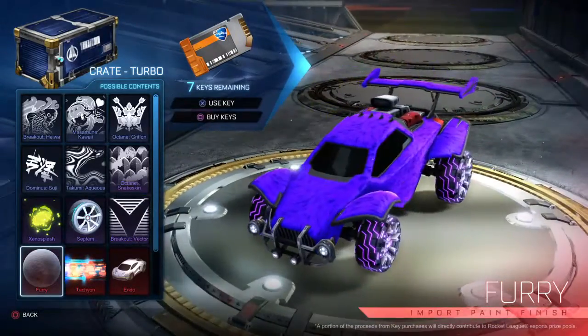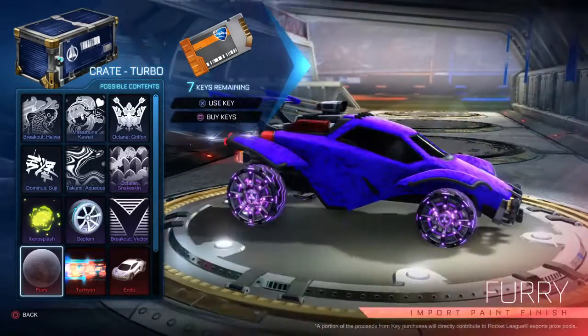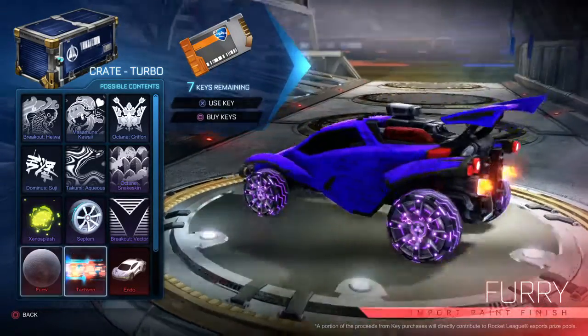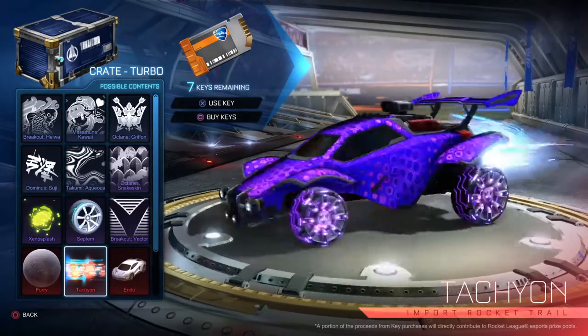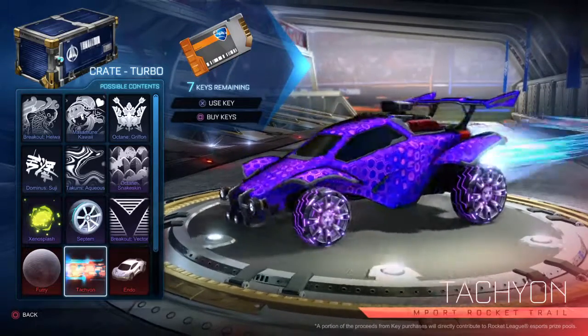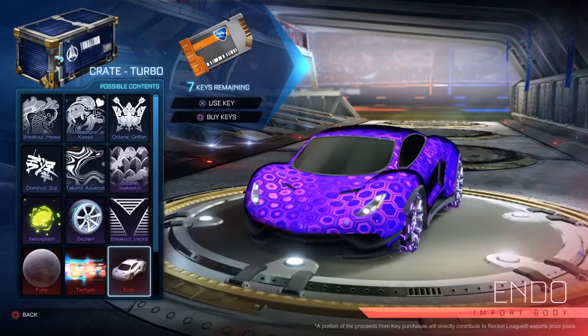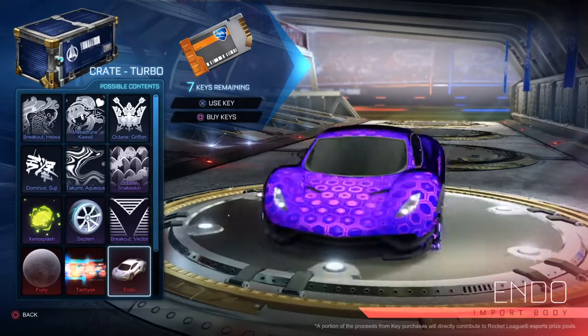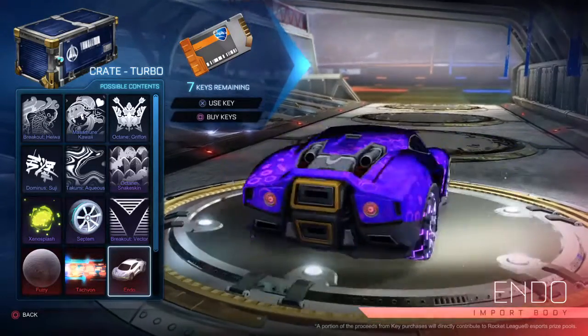Get your furry little paint, that's pretty cool. Tachyon, Tachyon — I'm pretty sure it can get painted, so that's pretty cool. You got your Endo, which is also pretty cool. Can this come painted? I like it. I like it in the pictures more, but maybe that's just because of the decal I have on it.